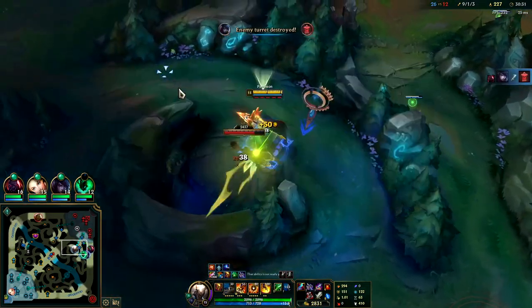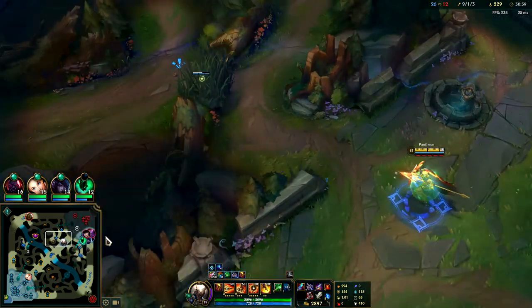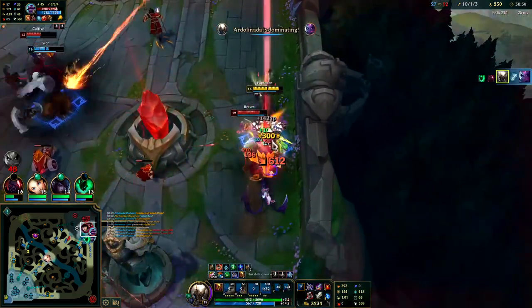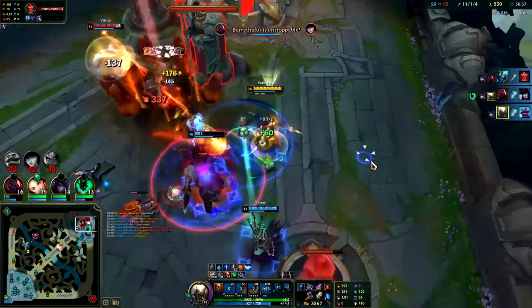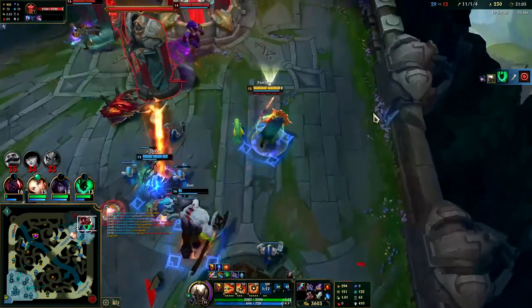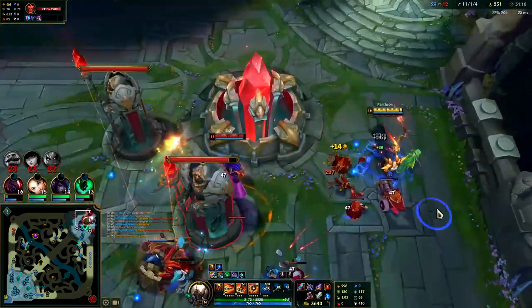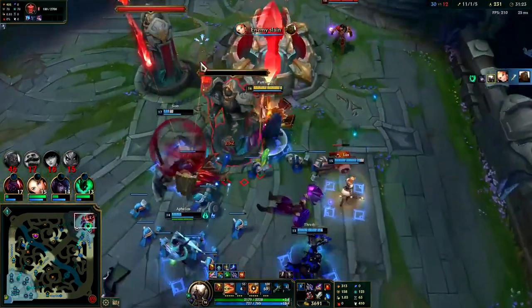Nice, nice, nice - sitting on a full item at the moment. All in for this. Don't be in her face - Q, auto attack into the E. She dodged the E explosion but she's running towards death by doing that. We spear-snipe him, get the crit - should be GGs. I don't think they can hold here. Alaoi can be the biggest issue trying to end - she's playing very defensive, looking for a soul pull right now. She's dead - give her the stun, W, auto, Q - that's GGs.